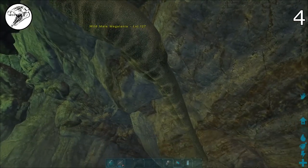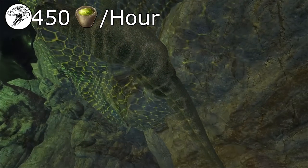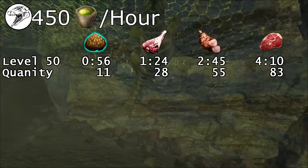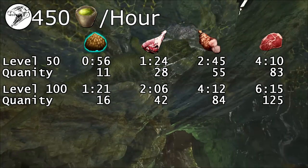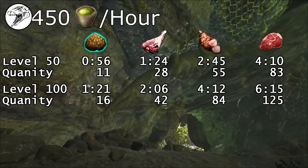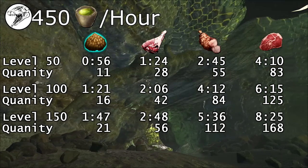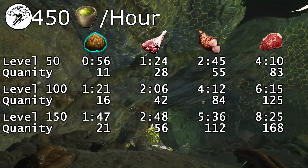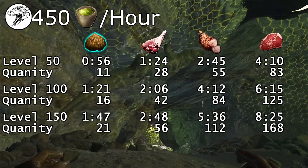You'll need around 450 narcotics per hour during the tame. At a default taming rate, a level 50 can take between 1 and 4 and a quarter hours, a level 100 can take between 1 and a half and 6 and a quarter hours, and a level 150 between 1 and 3 quarters and 8 and a quarter hours. These times are the difference between kibble and raw meat.